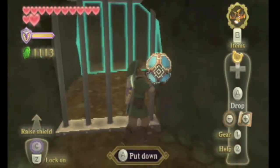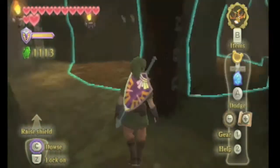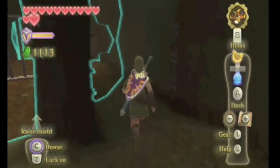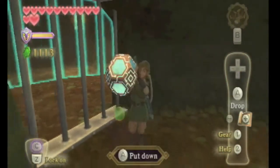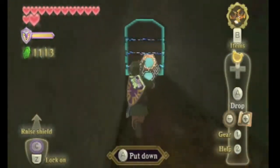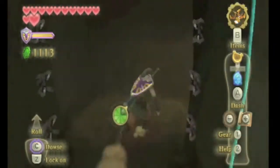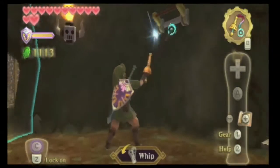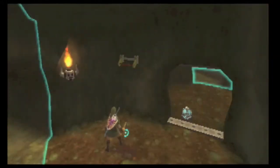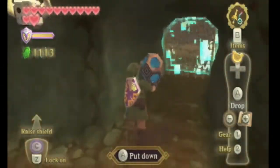For this room, you want to leave the timeshift orb here because you cannot bring it past this area because of the electric gates. Just to prove why you can't bring the orb with you — it's probably better to show you than to tell you. Leave it directly at the gate. Because once you get there, you can pull on this lever. I just want to use the whip because I love using the whip. There's no need to actually pull out the whip for this, but if you can use the whip, why not?